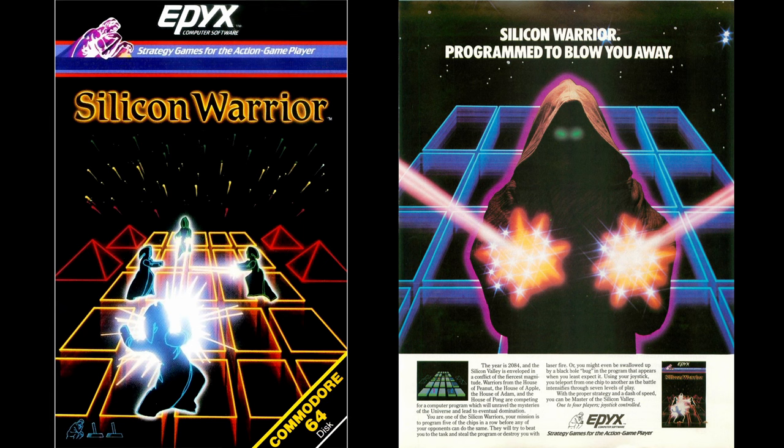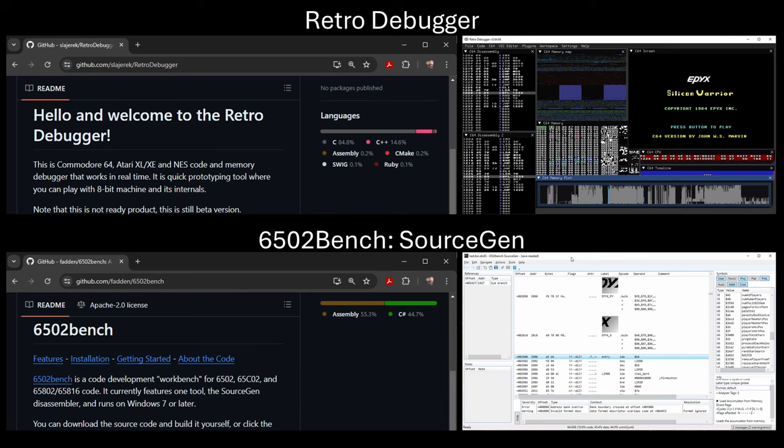David Yaud here again with another binary reversing video. Recently I got reacquainted with the Epyx game Silicon Warrior, which was released in 1984 for the Commodore 64. This was a port from the Atari 8-bit version released a year earlier. I've had a lingering question about this game that I'm going to finally answer with some help from two impressive tools that I've only recently started playing with — the Retro Debugger and 6502 Bench. First, let me give you some quick background on Silicon Warrior and what I think of as an unsolved 40-year-old game mystery.